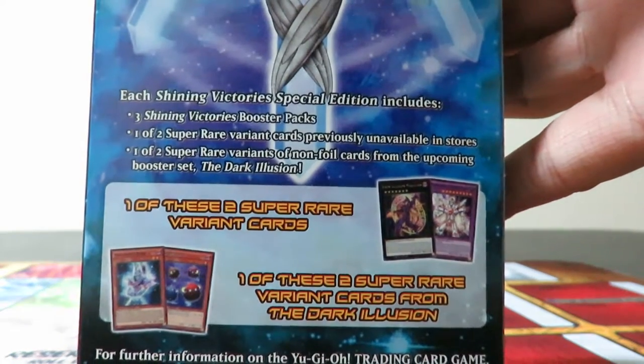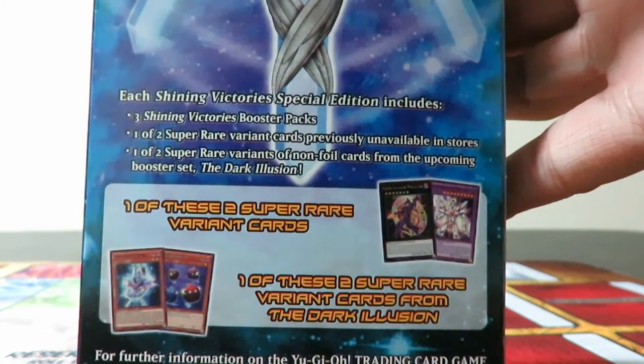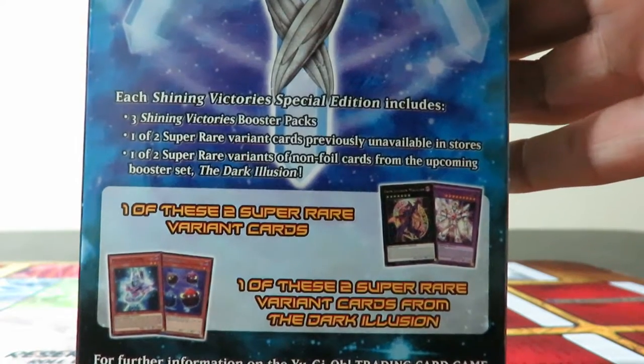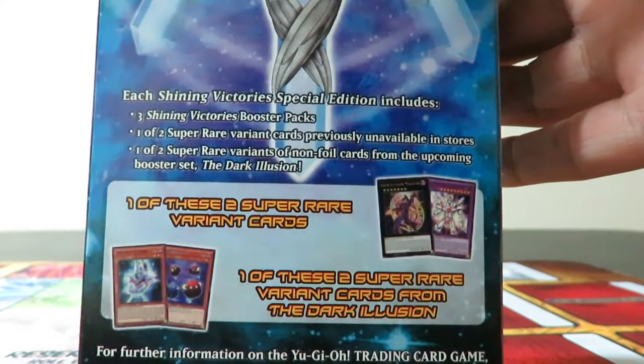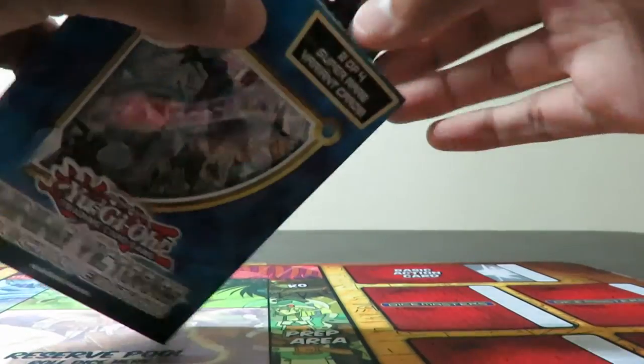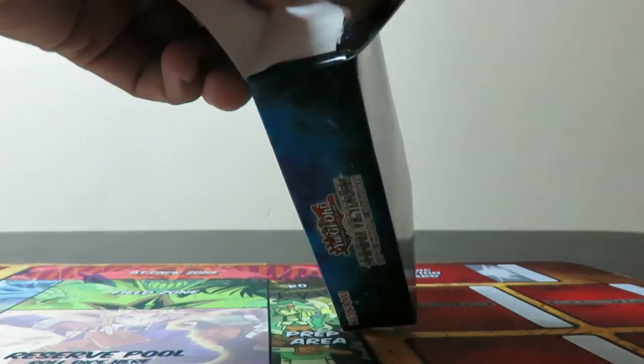Each Shining Victory Special Edition includes three Shining Victory Booster Packs, one of the two super rare variant cards previously available in stores, and one of the two coming up in Dark Illusions. We did some Dark Illusions unboxings the other day on the channel so check those out — I'll probably leave the link in the description.